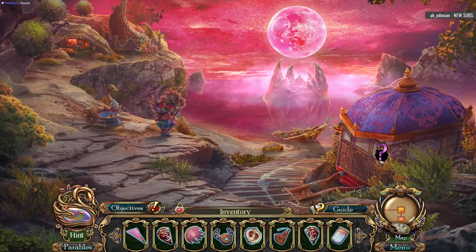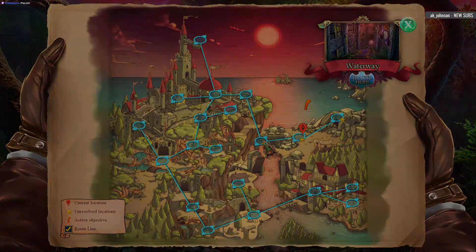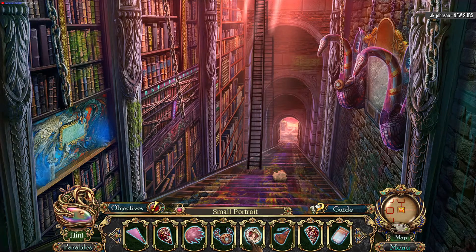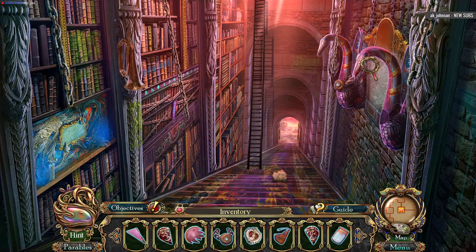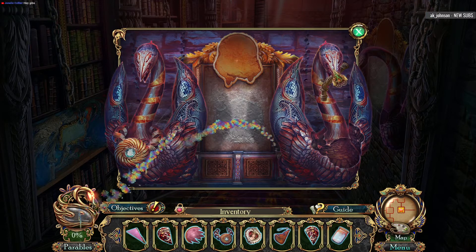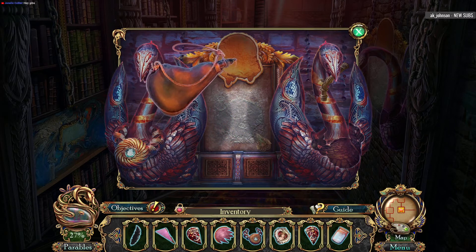Why in the world do we need an empty jar? Let's go back one. Spiral broach — not exactly sure what's gonna go here. Apparently the wine goes here.